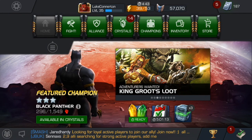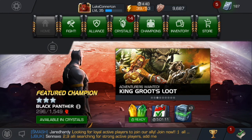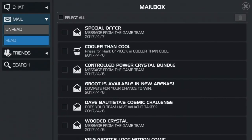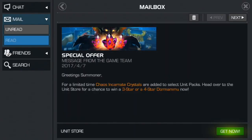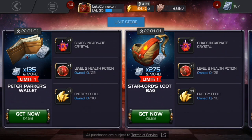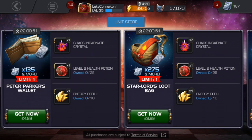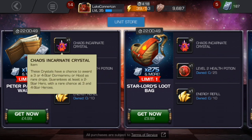What's going on guys, Luca again. Now this video was actually going to be something a little bit different, but I just got a message with a special offer from the Kabam team. I'm going to be opening the Chaos Incarnate Crystal in this video. These crystals have a chance to award a three or four star Dormammu or Hood as rare drops, and guarantee at least a two star hero with a rare chance at three and four star.